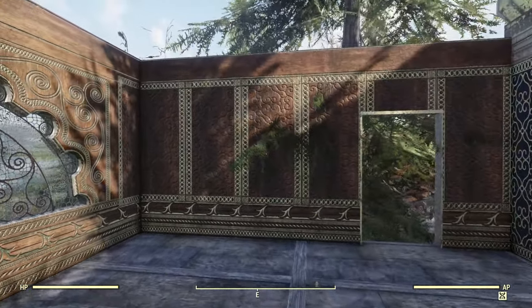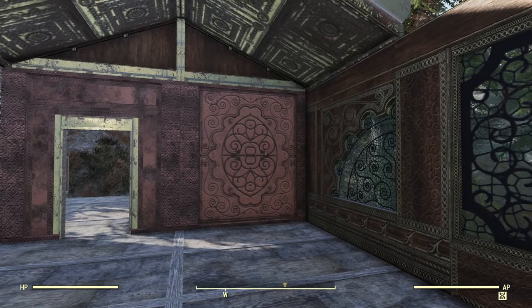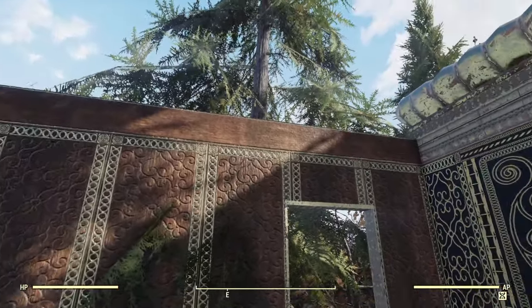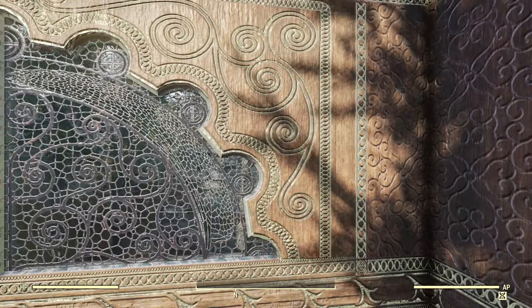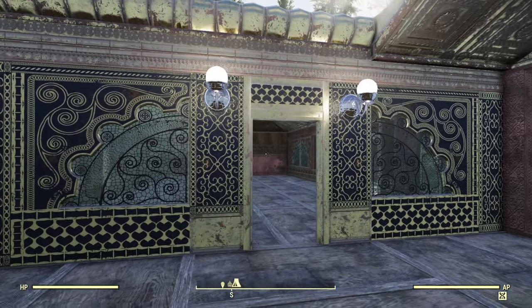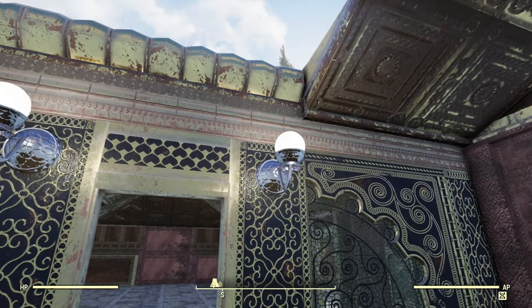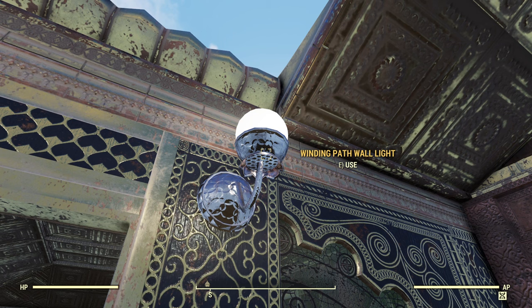This is the actual wallpaper design. I've used the same stucco on both sides — it just coats it with this wallpaper. The wallpaper does look very similar to the normal wood paneling of the base set. The lights actually have this beaten metal slash design look to them.